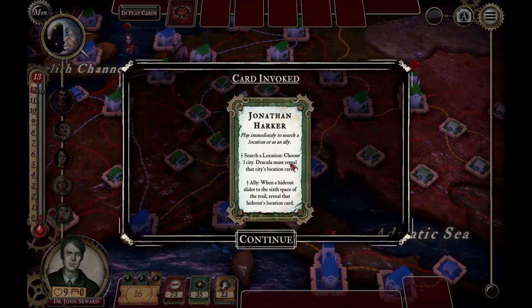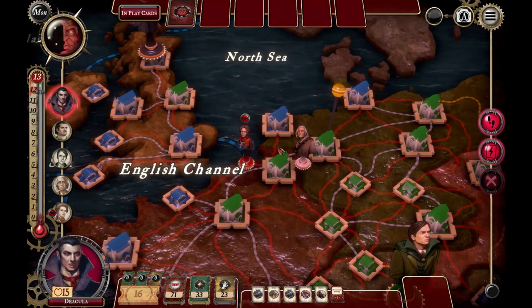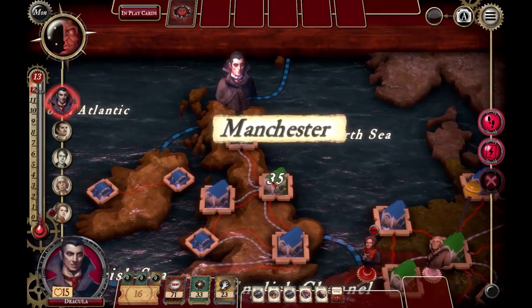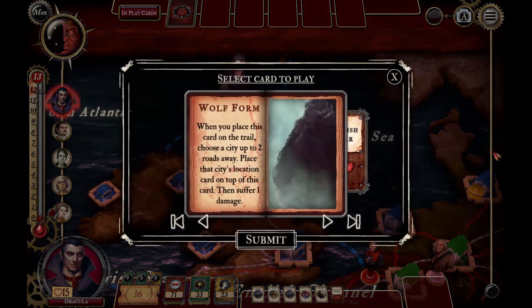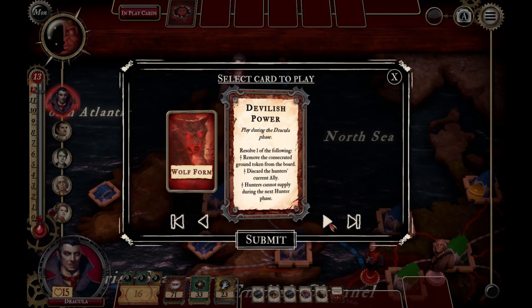What I've decided to do is also to speed up the game. This game actually took about an hour to play, so for my Dracula phases they'll be in real time, and for the hunters they're going to be playing at about 400% speed. That'll accelerate the game down to about 35 minutes so that you get maximum focus on Dracula.